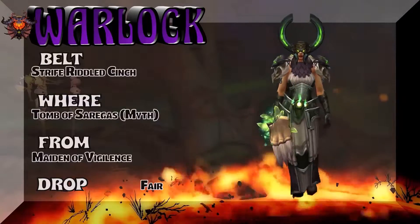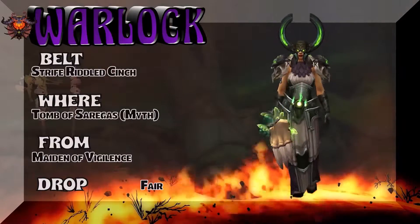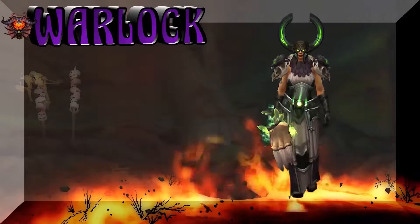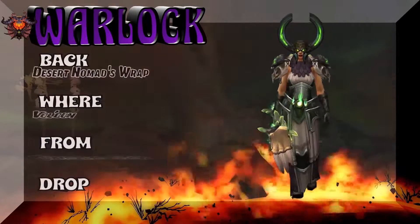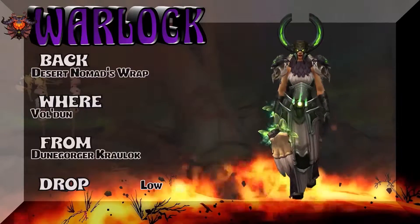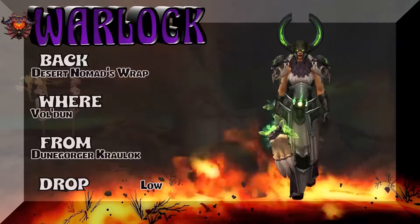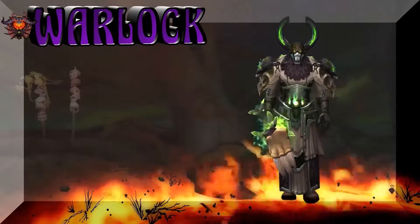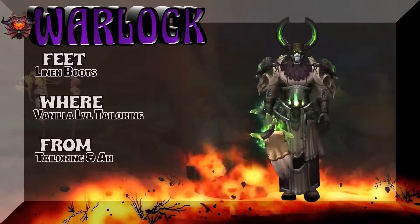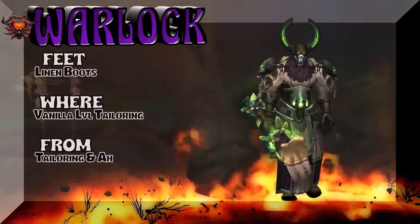The Strife-Riddled Cinch from Tomb of Sargeras Mythic — Maiden of Vigilance — kind of a fair drop rate for that belt from Legion. Moving on to the back, which is the Desert Nomad's Wrap from Vol'dun — Dune Gorger — a low drop rate but worth the effort. Moving on to the feet — Linen Boots, crafted at low-level tailoring. Check your local tailor or auction house — super easy get on the boots.